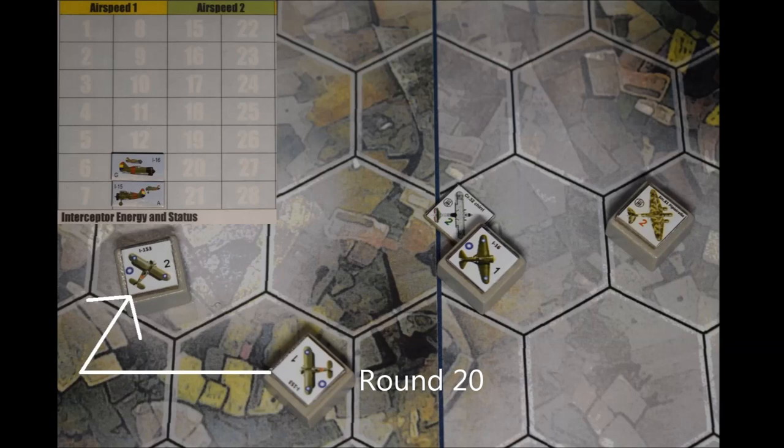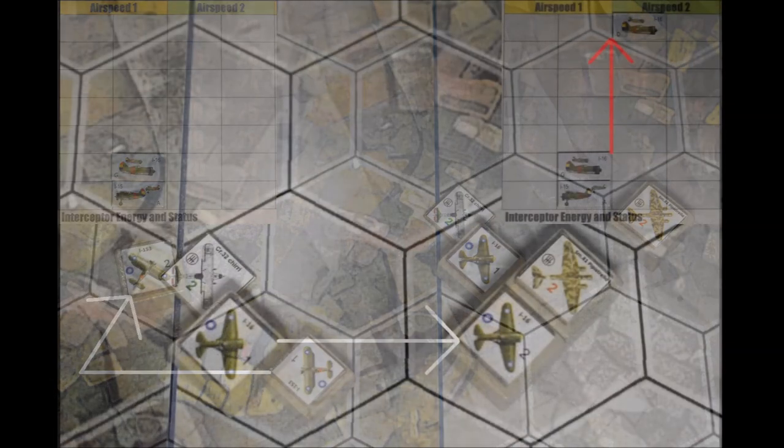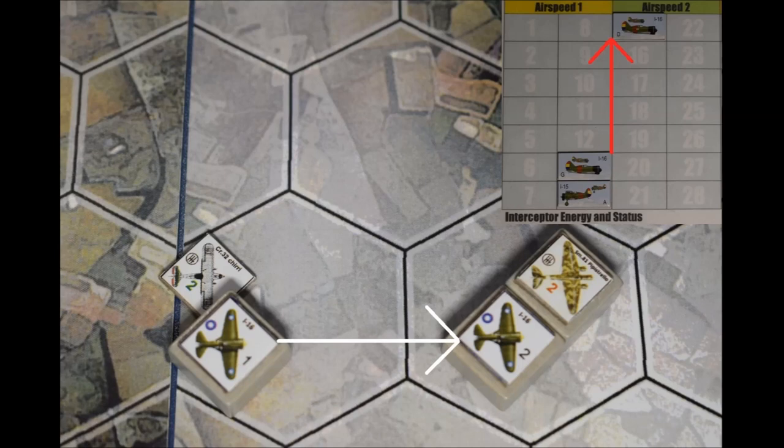On round 20, the I-15s continue their tight right turn on a roll of 4, with their energy again remaining unchanged. The Moscas make a final effort to hit the bombers, with their airspeed increasing to 2 in the nick of time to escape the approaching escorts next round. On a roll of 10, they at last hit the jackpot, since their plus 2 bonus raises their score to 12, exceeding the required range of 10 to 11, and so inflicting 2 hits, and not just the 1 hit which always occurs on such a maximum roll. The downside is that the bomber gunners inflict a return hit, and the Moscas also run low on ammo. This combination means that the I-16s' energy marker is reversed and inverted, and they will have to break off the action next round.